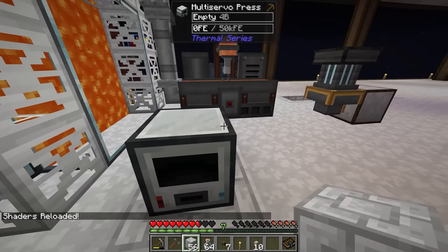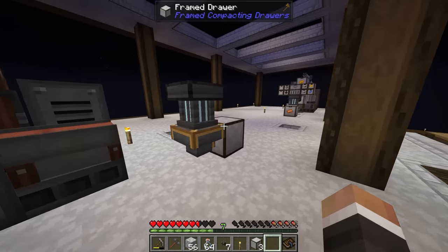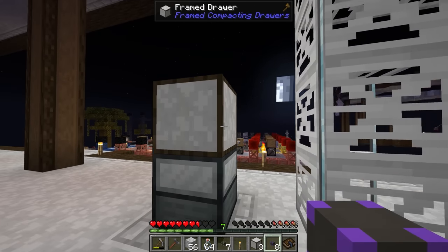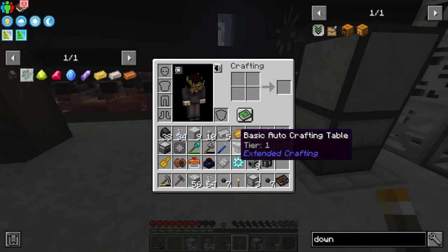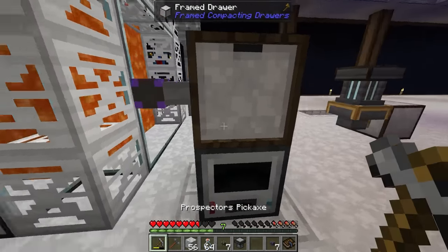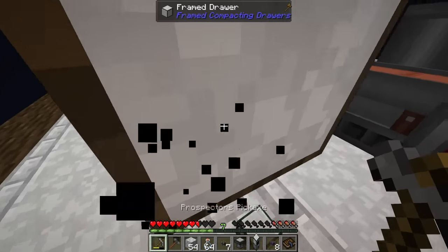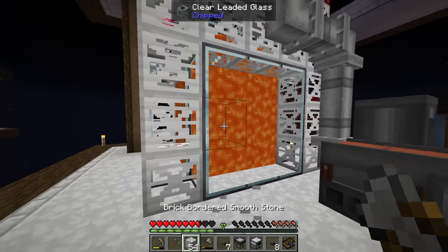We still don't have an easy way to move items around. We could make an extractor but it has the downside of potentially spewing items. So we'll probably get a framed drawer with a storage downgrade so we don't turn all of our aluminum into aluminum plates, and then throw a link cable onto it to access it for the next stage. The next stage is of course the basic auto crafting table, which needs a place to store the plates.